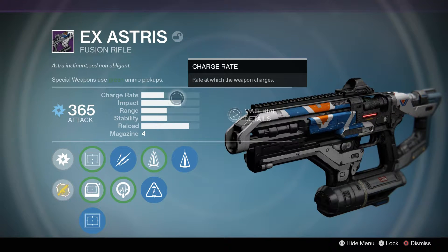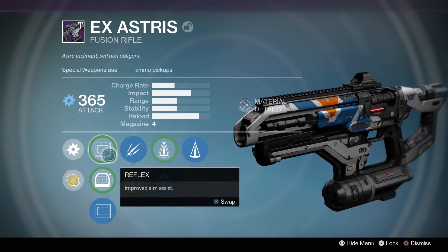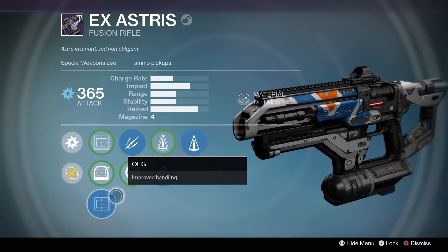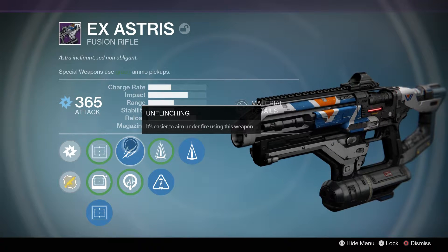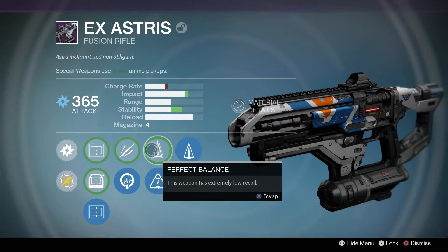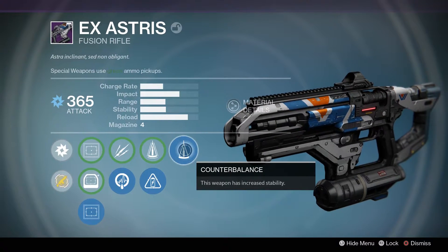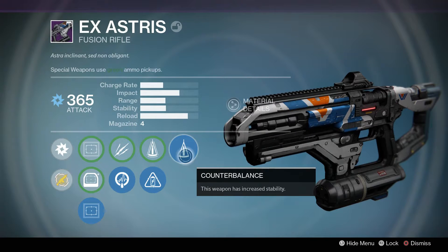Impact is average — we're talking average city here — and the reload mag is only four. These are the perks; I've gone for this one, which is quite nice. Life Support: kills with this weapon when you're wounded have a chance to start regenerating health. That's useful. Then for balance, the range and charge rate — do we want to get the shot off quicker? This weapon has increased stability, so probably want the bullet off quicker.